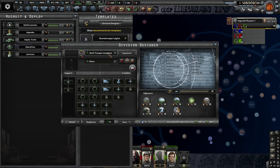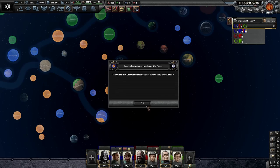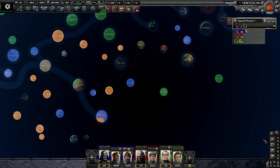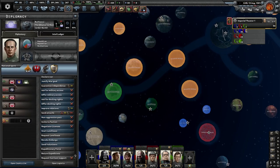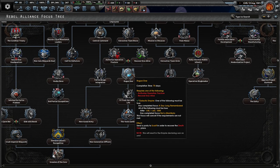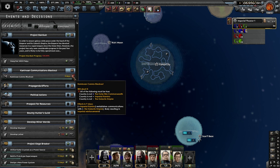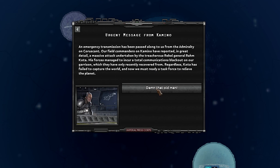This might not look like much, but this is the Dark Trooper template. For some reason the icons just show up as padlocks, but that is the Dark Troopers there. Here they are — the first batch of Dark Troopers. The Outer Rim Commonwealth has declared war on Imperial Kamino. I'm actually shocked that the Rebel Alliance hasn't actually done Rogue One yet. I'm waiting for that, because that's where the war kicks off and obviously the Death Star will get blown up. We have received an urgent message from Kamino that they are under a mass attack taken by treacherous Rebel General Ram Kota.